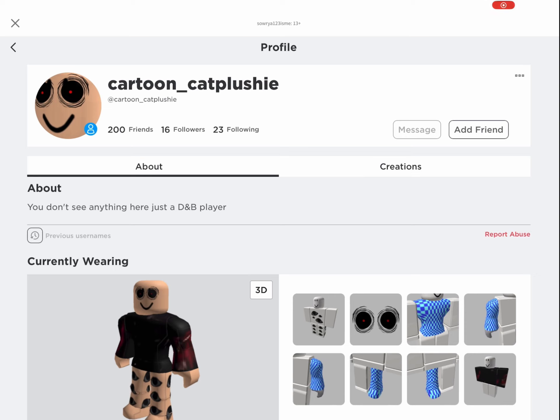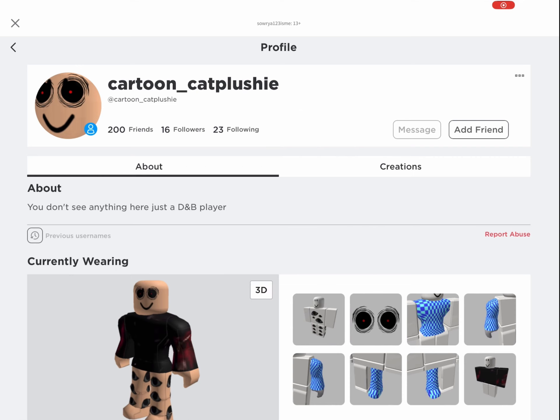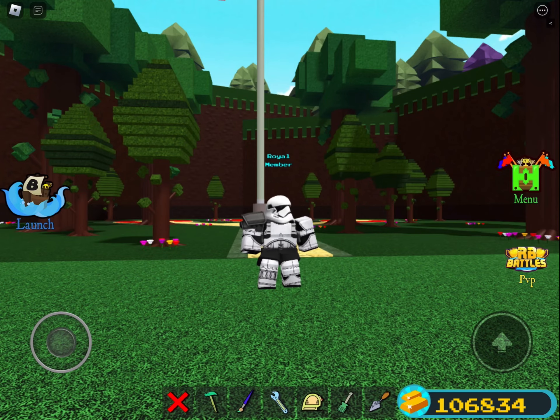Our next shoutout is Cartoon Cat Plushie. He has gifted me big wheels in Build-A-Boat for Treasure. I want to say a special thank you to both of them for their support — now let's get started with our chest opening.